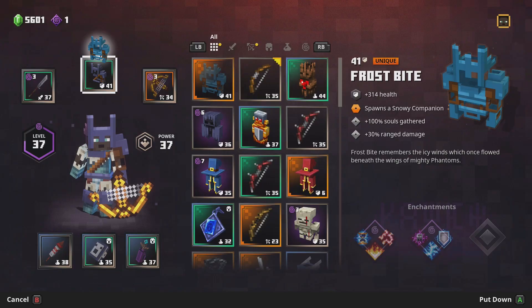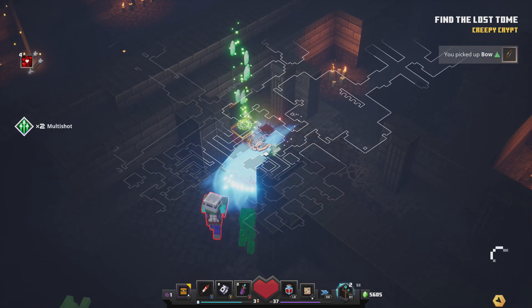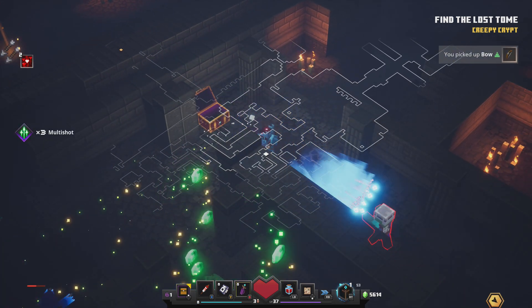I'm at level 40, so the health is pretty large. The armor spawns a snowy companion — it doesn't do too much — but the souls gathered bonus is really good: 100% extra souls and 30% range damage. For me, using my harp crossbow with triple shot and firework arrow, it's amazing. There's still plenty of little chests all over the place, so make sure you're exploring every single nook and cranny.